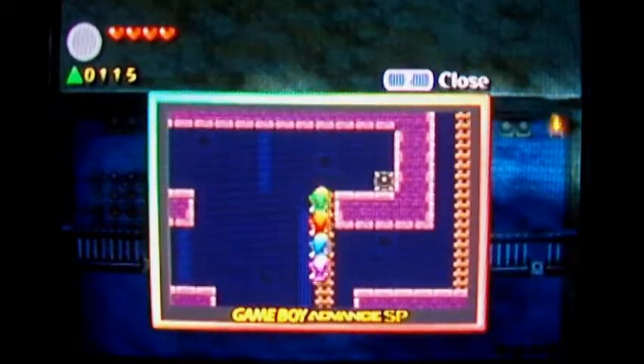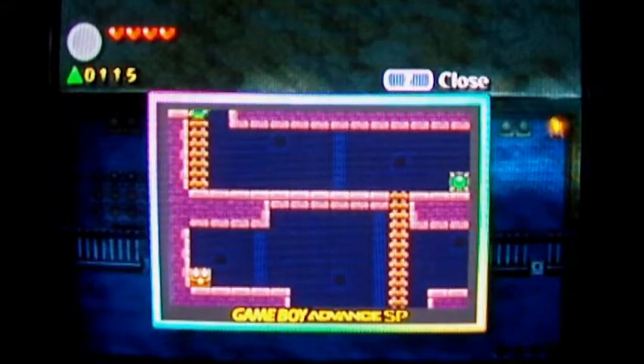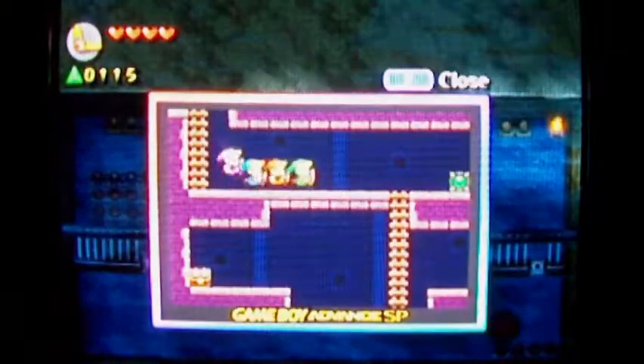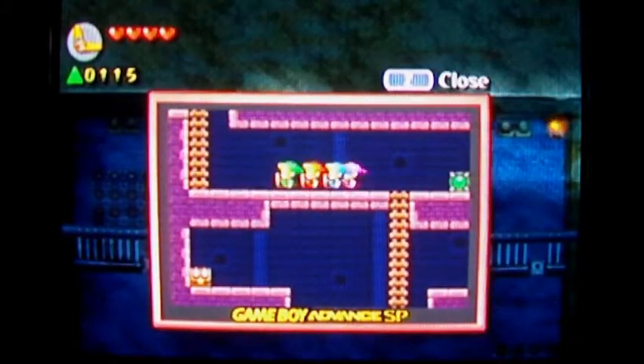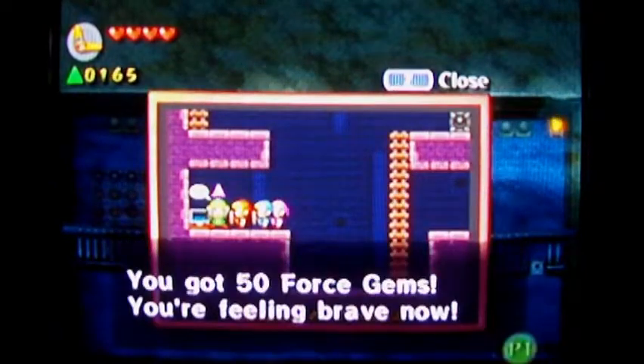There's that thing — might as well hit that. I can't get that treasure chest right now, that is too bad. Boomerang for the win! What am I supposed to do with the boomerang? Can I hit this from a distance? Yeah, that worked — that was only for some force gems though.